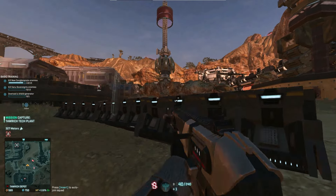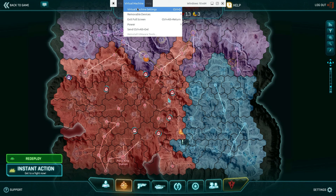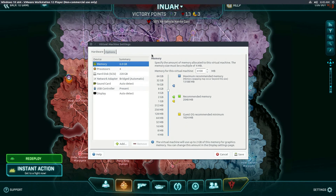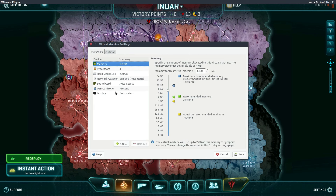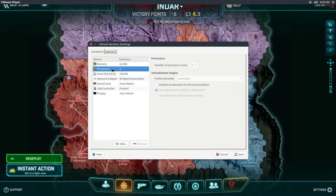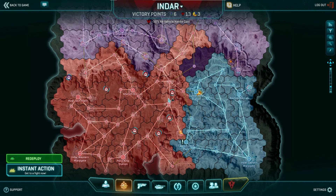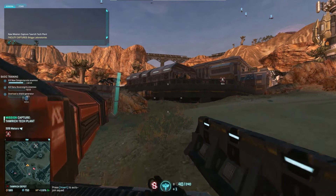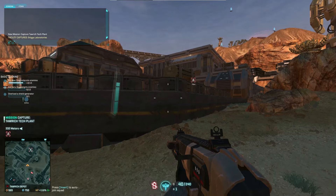Obviously, we're not actually playing on Windows. As you can see here, this is in fact a virtual machine. This is VMware — VMware Player, though you can do the exact same thing with VMware Workstation. We've got four processors, we've got six gigs of RAM, and two gigs of this RAM will be used for graphics memory.